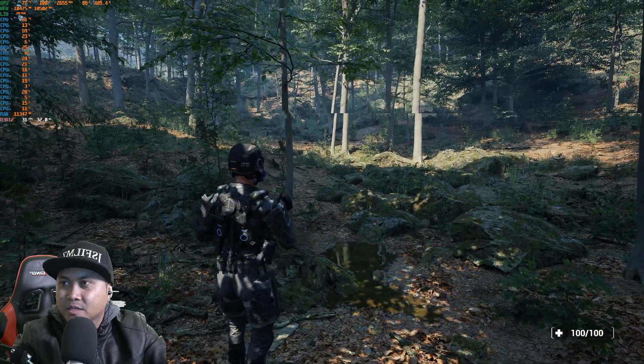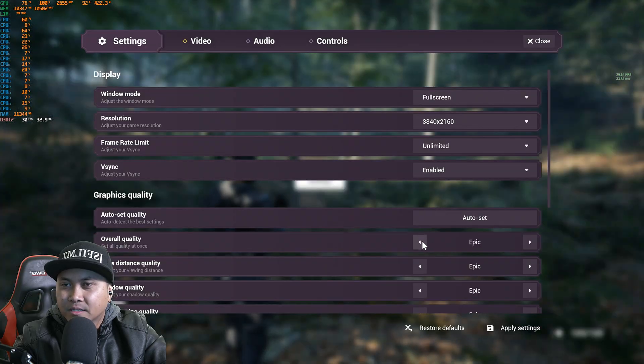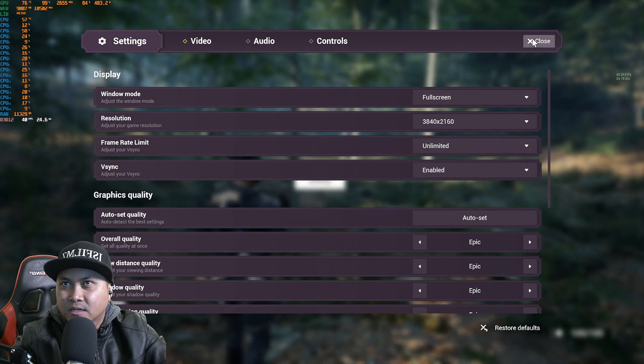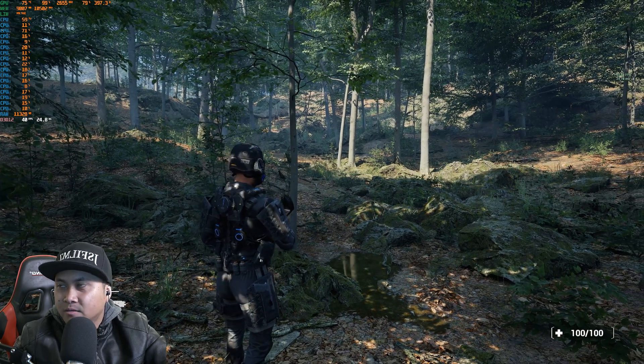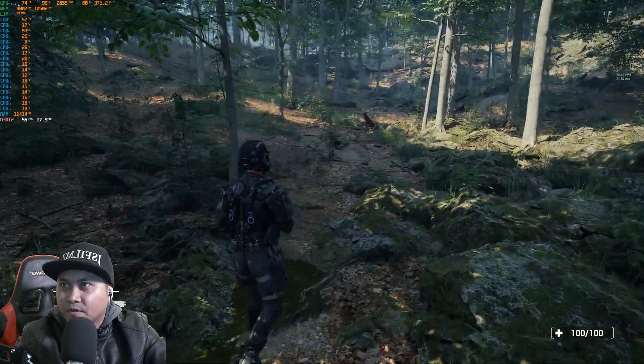Let's go back to something playable so y'all don't get dizzy. Back to Epic with NIS on — that's about 41 frames per second, which is totally fine.